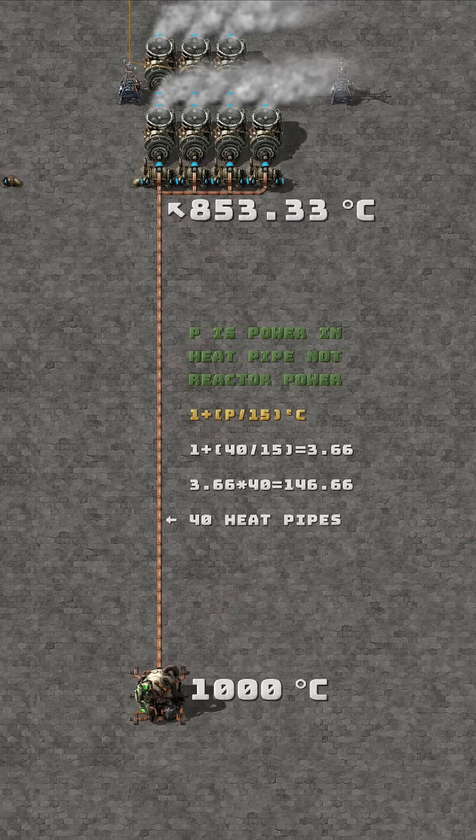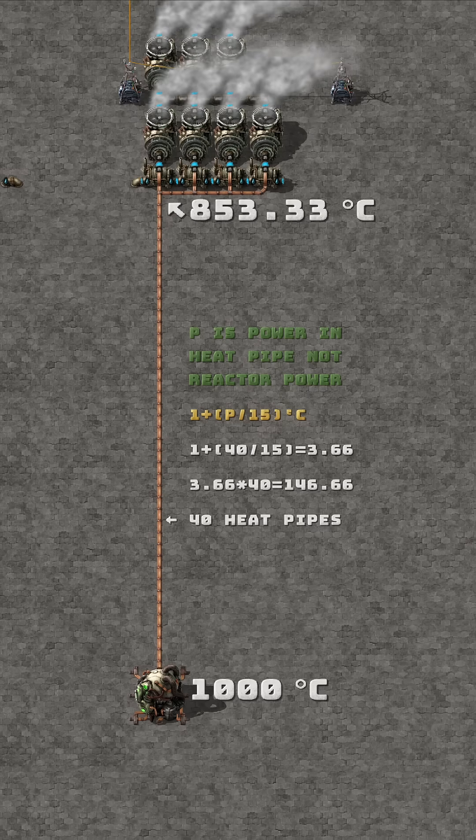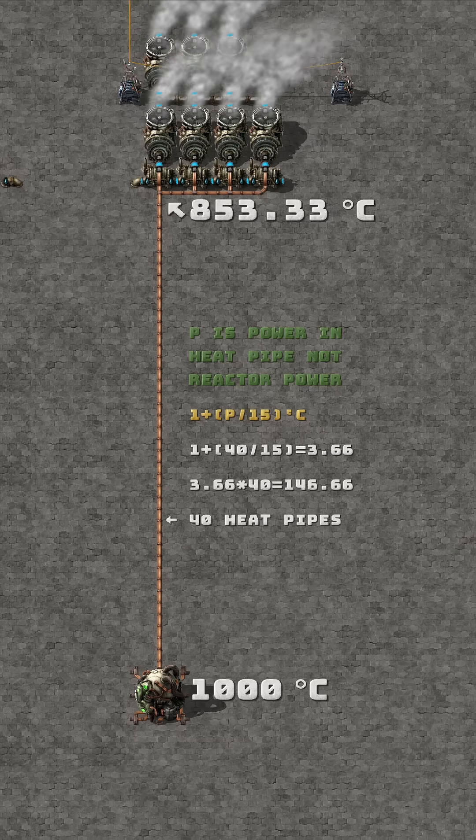Every heat pipe with one input and one output will lower the temperature by 1 plus power divided by 15. The heat is not lost from the reactor, but it just can't be transferred over a large distance — meaning a single reactor producing 40 megawatts can only power heat exchangers through a heat pipe that's maximum 136 entities long.